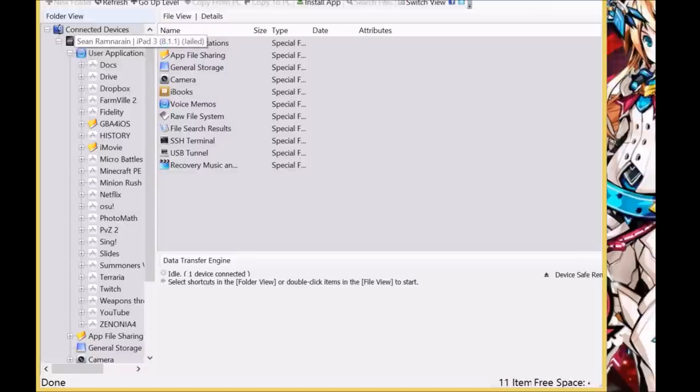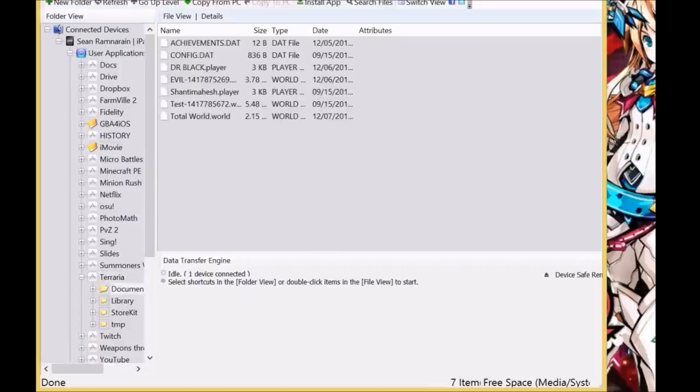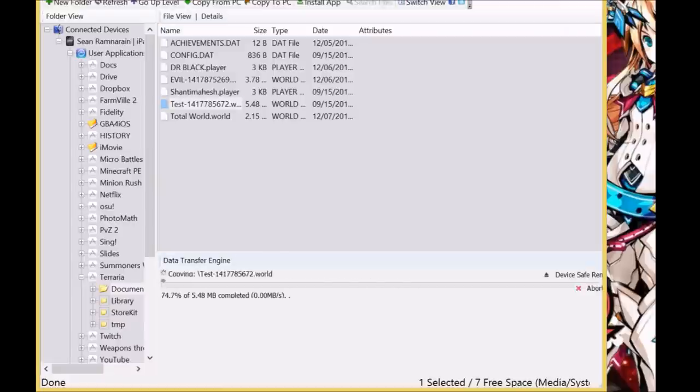I have my iPad plugged in and all my files right here. The only one we're going to be messing with is Terraria — however you guys pronounce it. To access these files, go to Applications, then Terraria, then Documents — and here is where all your files are going to be. My brother is also using my iPad so he has two weird names: Evil and Dr. Black. The two files I'm going to export are Shanty Mahesh and Test. There's also a cool way to rename your world — just lightly tap it.